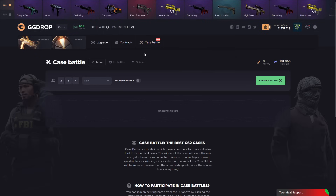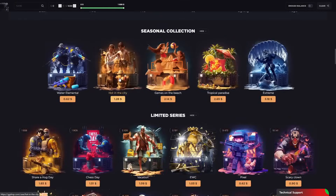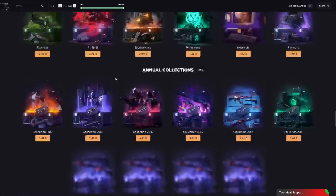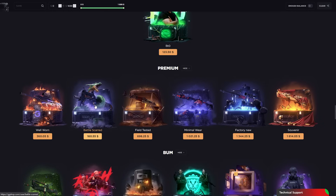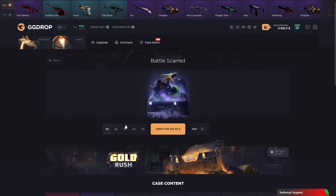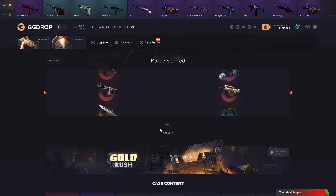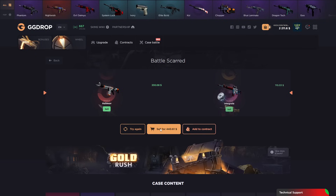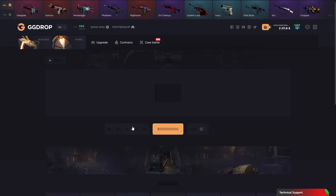Today I wanna make some battles but I can't right now, so let's open some cases. I wanna open some weird cases. Today I wanna start with battle-scarred cases for 2 times, 300 token, and let's go — we got some good drops, I think. Let's try again.